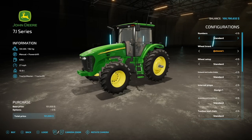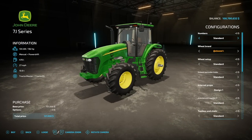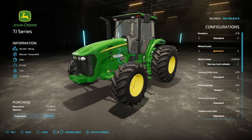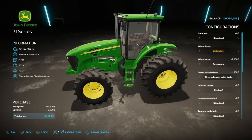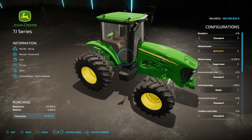Next up we got the John Deere 7J from Agritono — quite a bit of customization here. We've got 182 horsepower, manual plus power shift transmission, 470 liters of fuel, 27 miles per hour, and 10.8 tons. Wheel numbers one through nine, brands including Continental, Michelin, Midas, Trelleborg, and Lizard. Multiple versions including a spread axle, and exhaust and trailer braking options — standard, direct exhaust, normal exhaust.